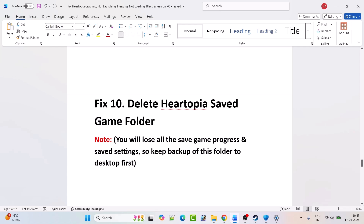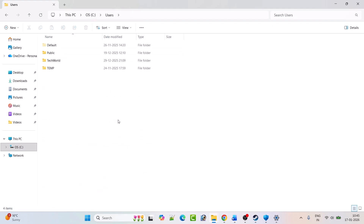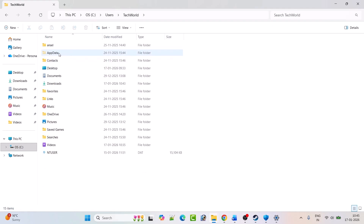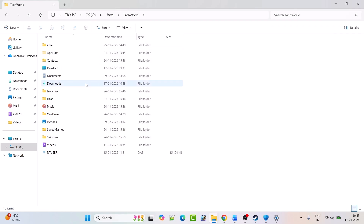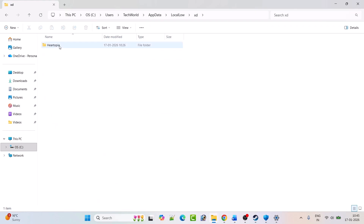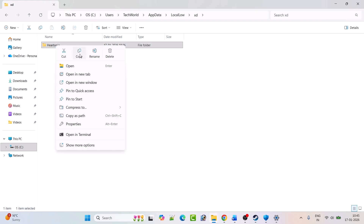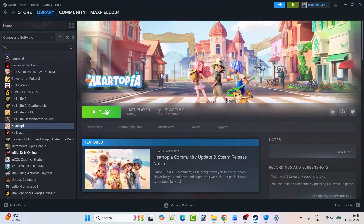Fix ten: delete the Hartopia saved game folder. Note: you will lose all saved game progress and settings, so back up the folder to your desktop first. Open C drive > Users > your username > AppData (enable hidden items via View if needed) > Local > XD folder. Right-click on the Hartopia folder, copy it, paste it to your desktop as a backup, then delete the original. Launch the game and check.